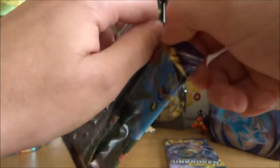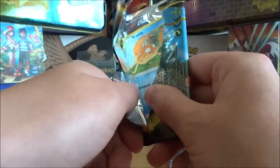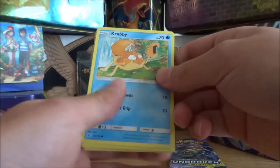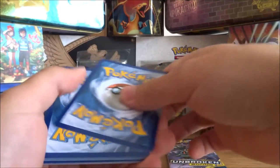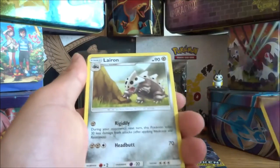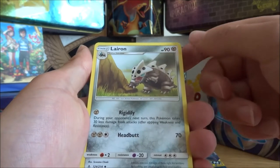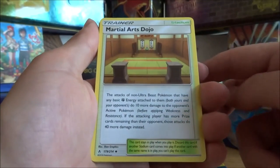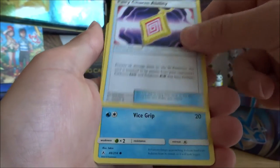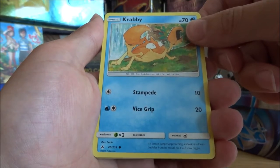Gardevoir and Sylveon pack — let's try this one. We have Psychic Energy. Lairon, the Iron Armour Pokemon — it loves iron ore, and groups of them fight for territory by bashing one another with their steel bodies. Martial Arts Dojo, Fairy Charm ability. Krabby, the Ribbon Crab Pokemon — it senses danger approaching and closes itself with bubbles from its mouth so it looks bigger.